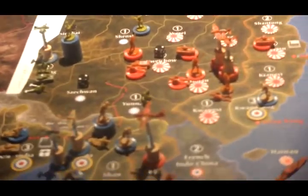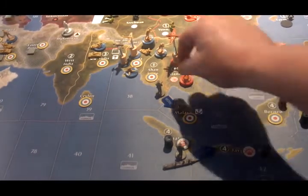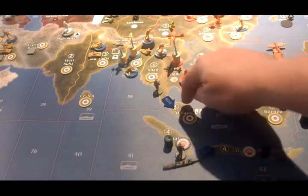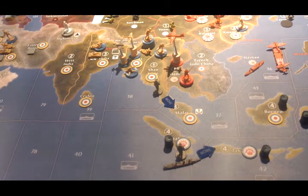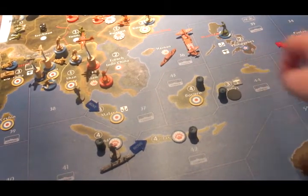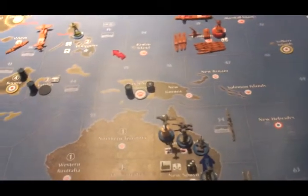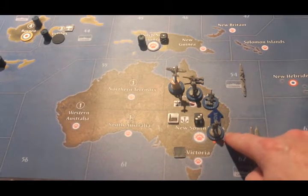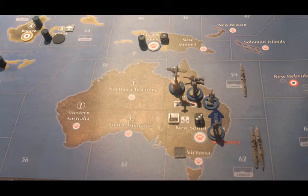On the Pacific side of the board, the Aussies are going to move around some forces. The infantry that was in Shan State is going to go back to Malaya. The infantry on Sumatra is going to board the transport and make sail for C-Zone 44, where it will drop off in the Celebes and claim that. The two units in New South Wales are going to go up to Queensland to join the rest of the forces in the defense of Northern Australia.